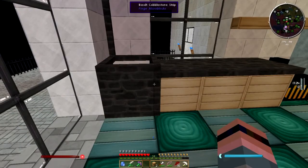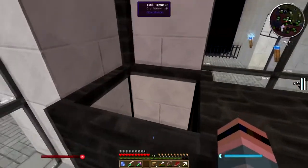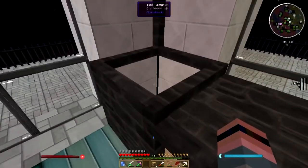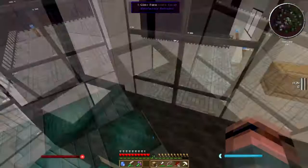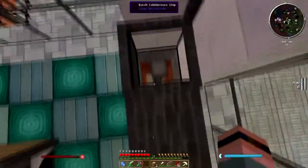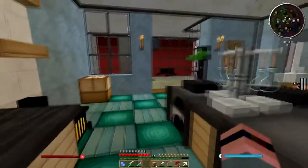Hey folks, welcome back. I've been working on the kitchen here a little bit, and what I have here is a kitchen sink. It's an Open Locks tank. I could have used a BuildCraft tank, but I decided I like this better. There is no water in it at the moment, but there is one of these funny looking pipes coming off the bottom of it.